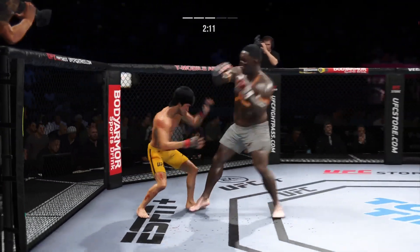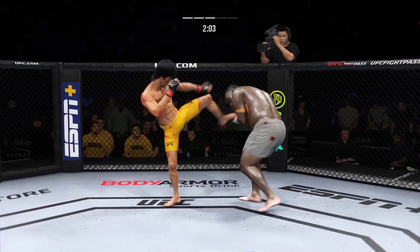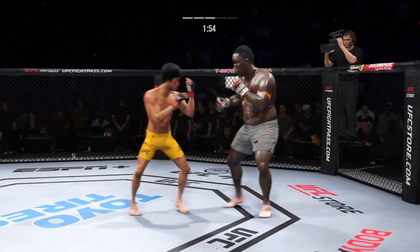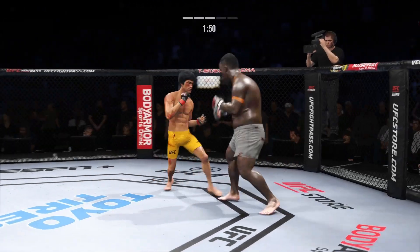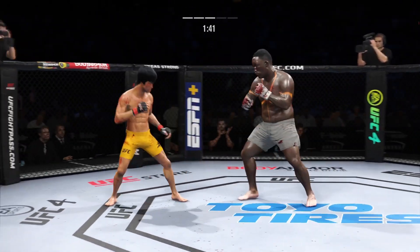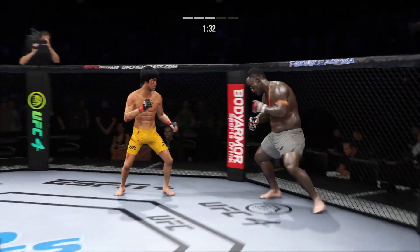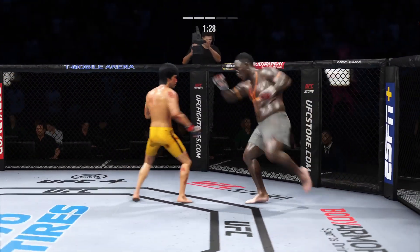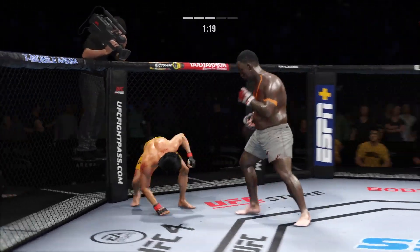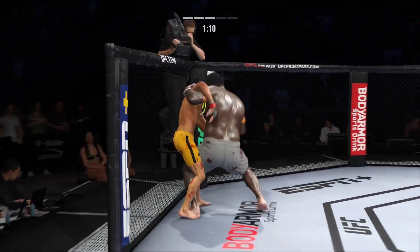Effective strike there by Lee. He engages in a single collar tie. He is really starting to apply a lot of pressure here down the stretch — not as much offense earlier in the fight, but he is making up for lost time now. He's in trouble — he's hurt bad. He might be out. He's got to press him, got to go chase that finish down now. Holding on in the clinch, perhaps just looking to recover.